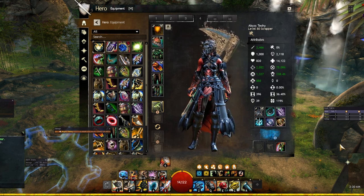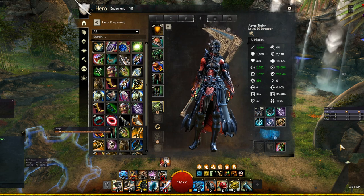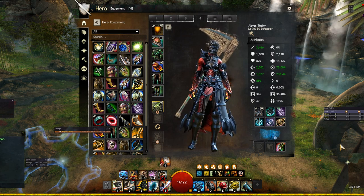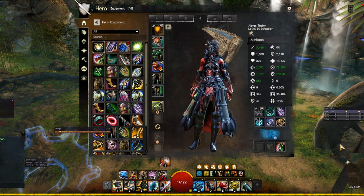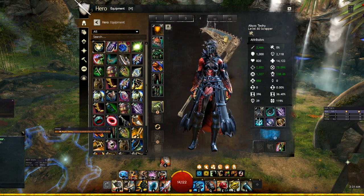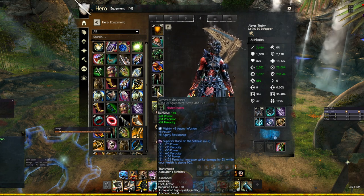We're going to go over the build, traits, utilities, skills, rotation priorities, how to give quickness, and more — beginner to advanced. Right off the bat, let's jump into the gear. Here's my Scrapper with that lovely hammer, which is one of the main reasons I love Scrapper so much.